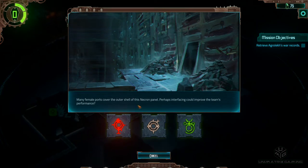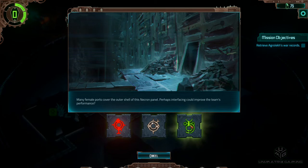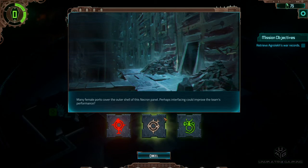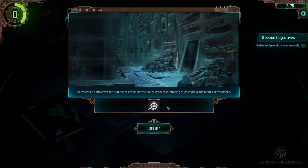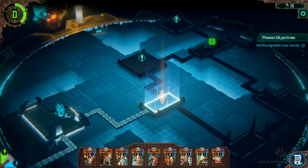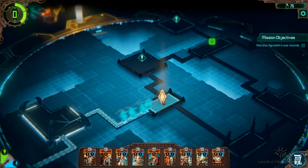Many female ports cover the outer shell of this Necron panel - perhaps interfacing could improve the team's performance. We've got a bit of extra health that we didn't need. Let's get in there.